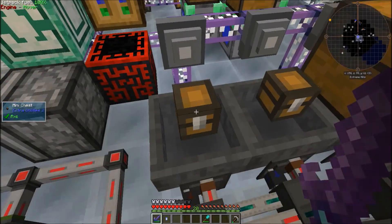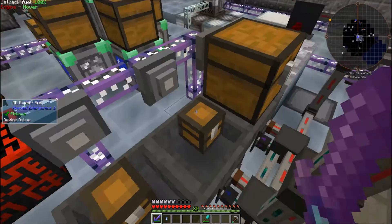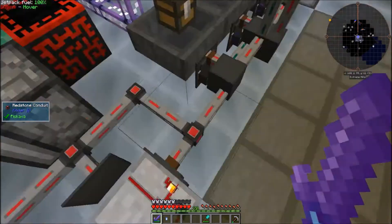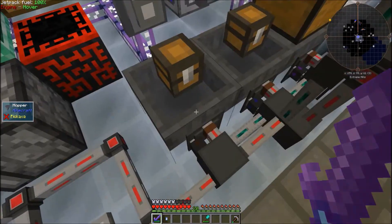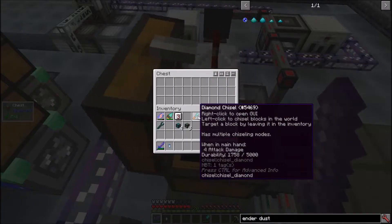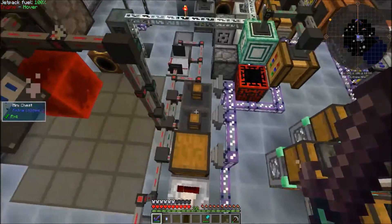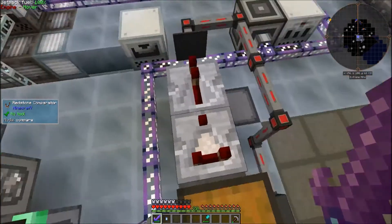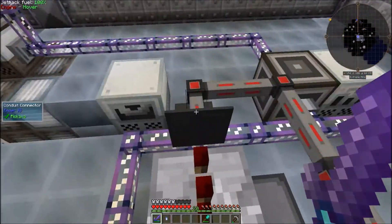Tiny TNT gets exported to this chest, and enderpearl dust gets exported to this chest, both automatically. This brown channel has a redstone signal constantly running through it, so these hoppers don't extract from the chests — that is, until singularities enter this chest. Comparators do not work with mini chests, which is why I'm using this chest.